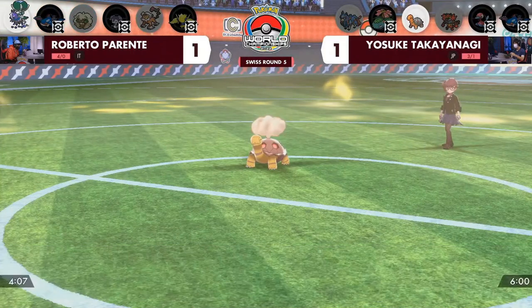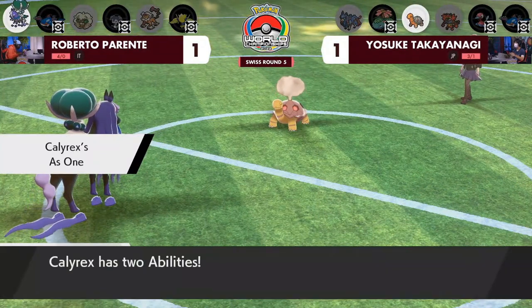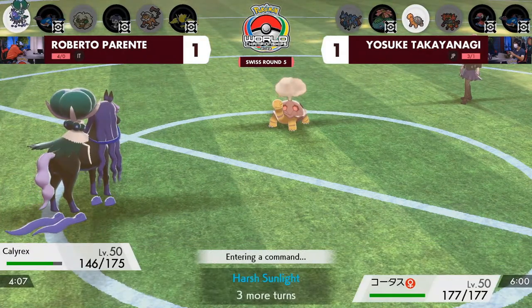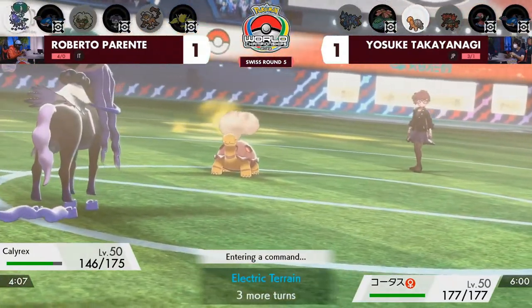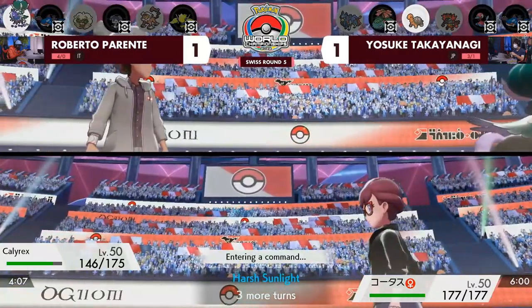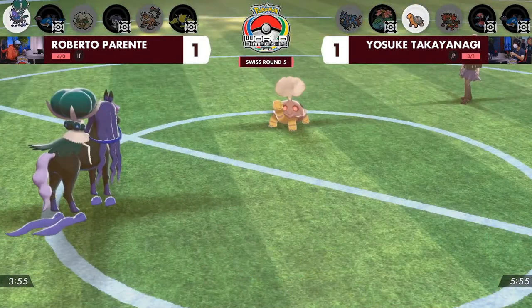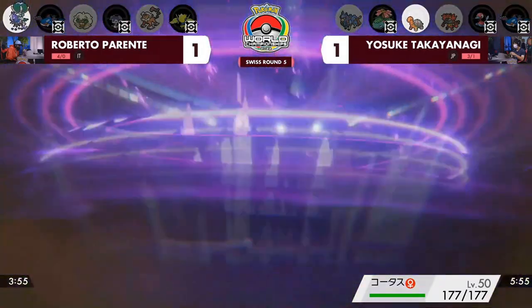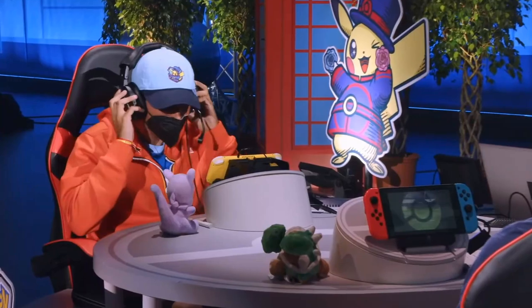Calyrex gets back into its comfort zone as the super-fast Pokémon. Single-target Astral Barrage — you do regular damage with no spread penalty. Once you deal damage, Eruption starts doing less because it's HP-based, so unless Torkoal has another coverage move like Heat Wave, Calyrex's Astral Barrage single-target into the Torkoal — and it is a one-hit knockout. Roberto Parente wins the match 2-1 and will secure a place in top cut tomorrow.